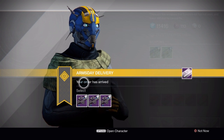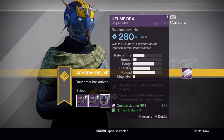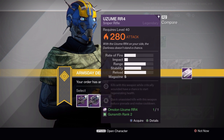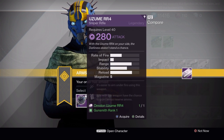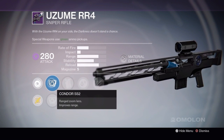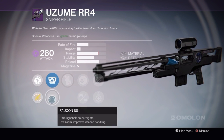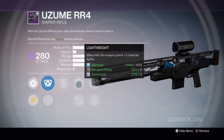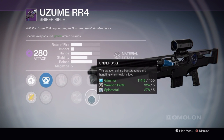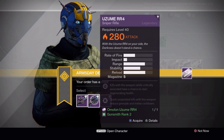Next up we have the Uzume Sniper Rifle. We have a Void, Solar, and Arc — so we have one of each. Let's take a look at Performance Bonus with Unflinching as our first, Condor with Fakon. This takes Spin Metal. We have Lightweight, Casket Mag, Unflinching with Underdog. It's alright, not bad. The low impact — you'd have to get perfect shots, probably in PvP.